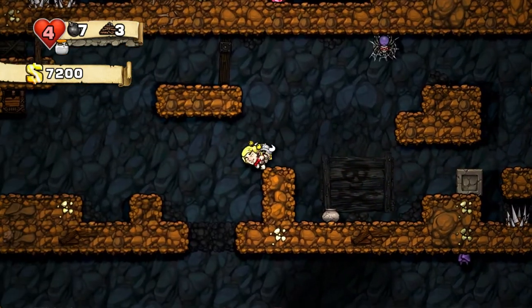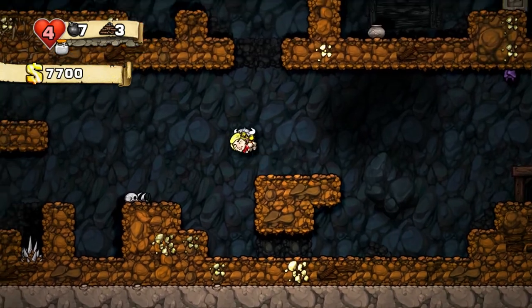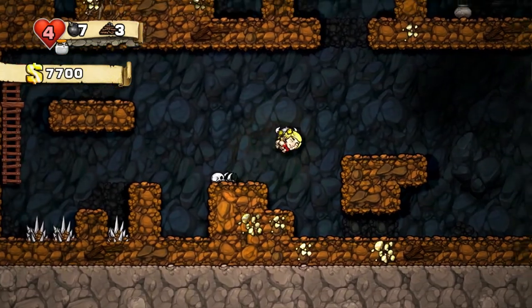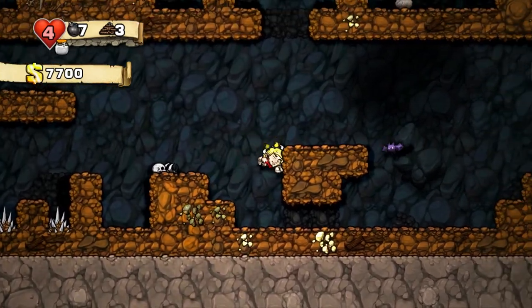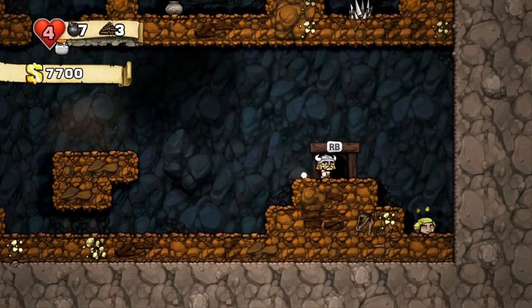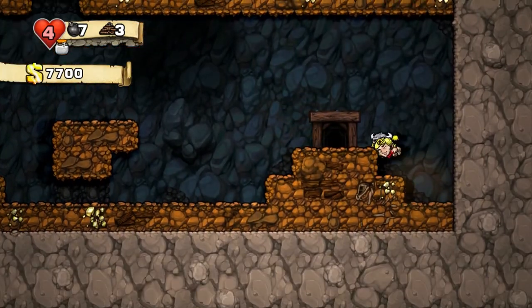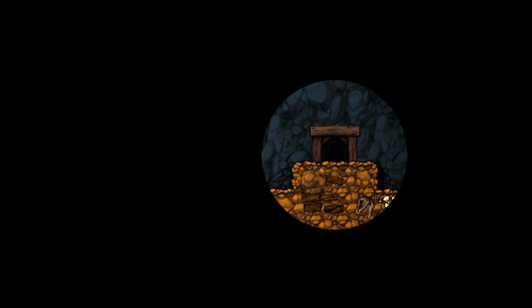Don't want to get impaled on those spikes while trying to do some simple platforming. You can look down — I recommend you look down very often, especially if you're about to drop into an unexplored area. I was going to use my hunk to take out the bat, but I jumped and tossed him over. I guess I can say I was trying to toss him to safety so he didn't get hurt by that bat, right? There's our ghost.